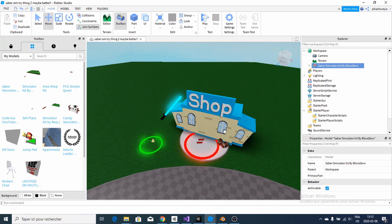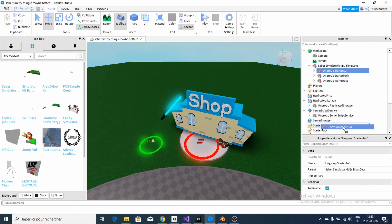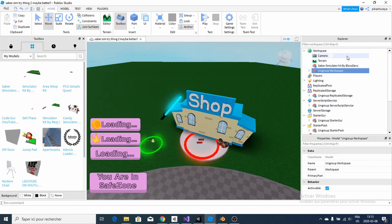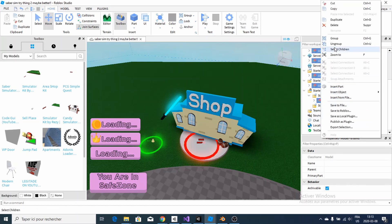Make sure to subscribe, hit that bell, and hit that like button, because this is a really advanced simulator that I've just offered you guys. Now, open this and ungroup everything where it should be ungrouped. Just go over and drag them — go over StarterGUI, StarterPack, which is going to be here, and Workspace, which is going to be here. Select all of those one by one and then right-click and ungroup.